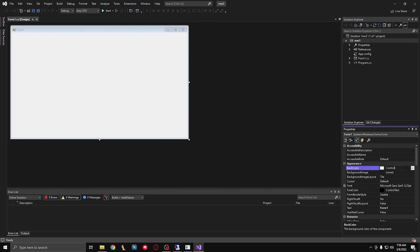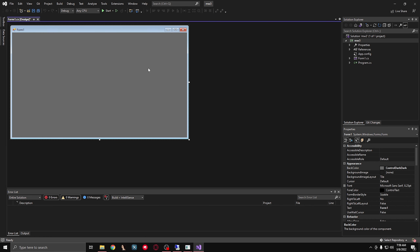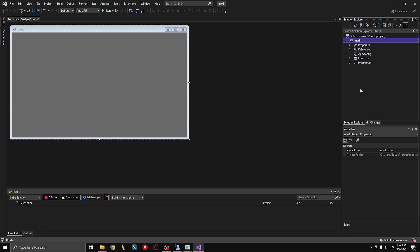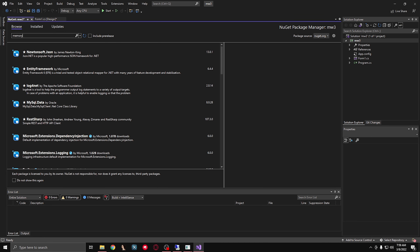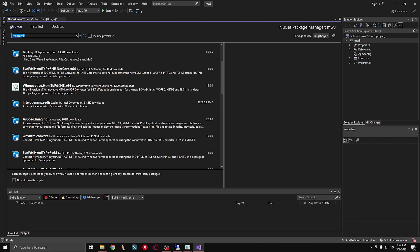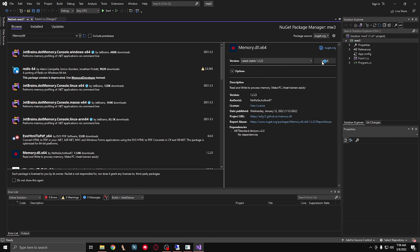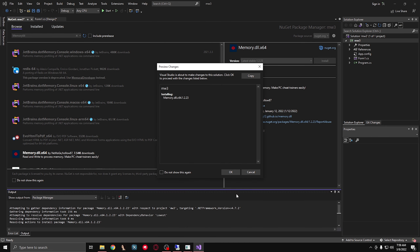The first thing I'm going to do is go to the back color and change it to something darker than white, because that's just eye-blinding. I'm going to right-click here and go to Manage NuGet Packages. I'm going to go to Browse. I'm pretty sure this game is a 32-bit game, but 64 works on NW3, so I'm just going to use 64. Type in memory 64 - it's the one by New Age, and we're just going to click Install.